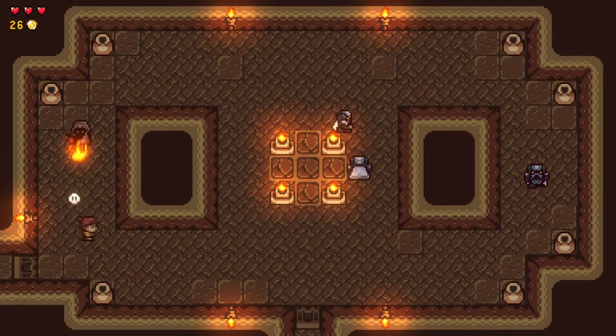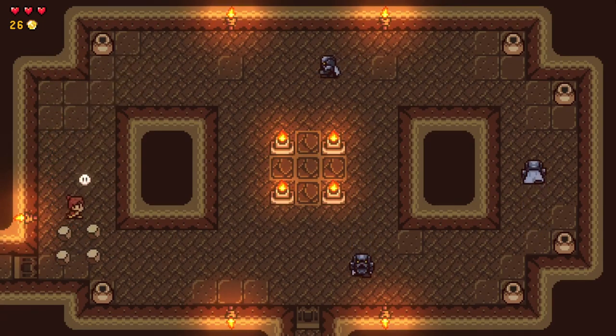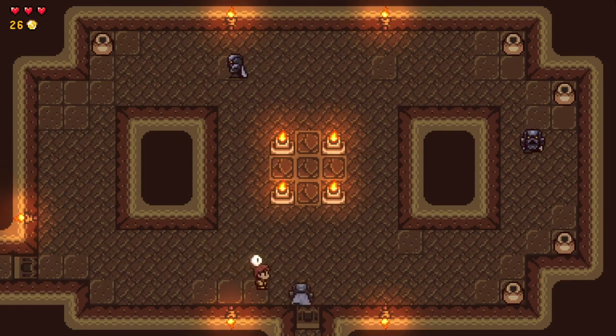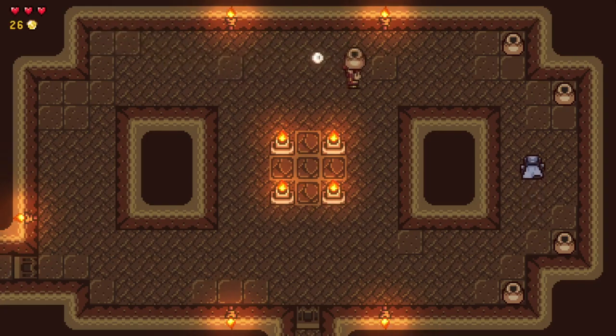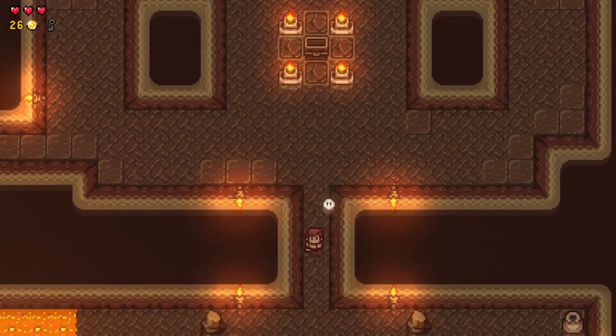Wizrobes — get out of here. Definitely not dealing with you. Bad wizrobe. Let me hit you with the pot. It looks like if I kill all the enemies in here, something probably spawns — those torches are suspicious to me. Or it just opens the doors. That's a key. I suppose we had to kill all the enemies to leave the room, so that one really wasn't a secret.